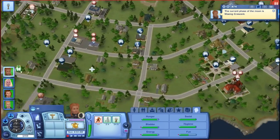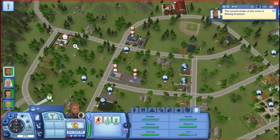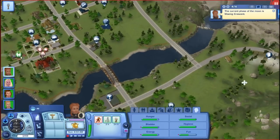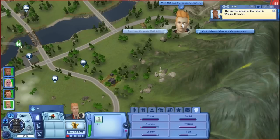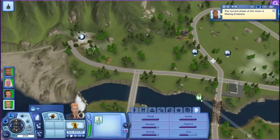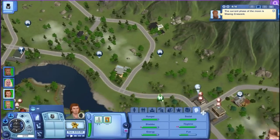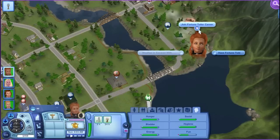I wasn't even looking at the red things, I was just looking at the blue ones. Search for fairies. Enter gardening competition — so our fairy has to be a gardener. I know I want my vampire to get a part-time job at the mausoleum — the undead taming the dead. And then our werewolf, Seth, is going to join the criminal career. Here's the gypsy wagon — this is where she joins the fortune teller career. It's so small — isn't this cute?